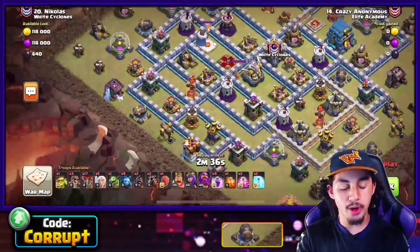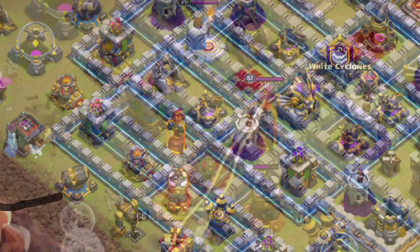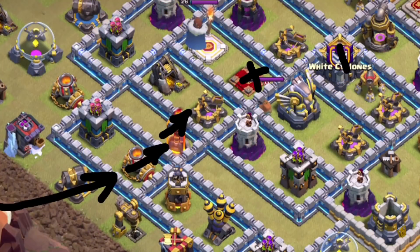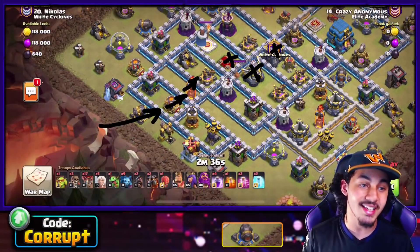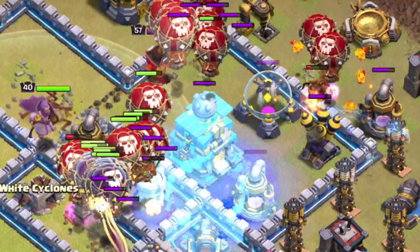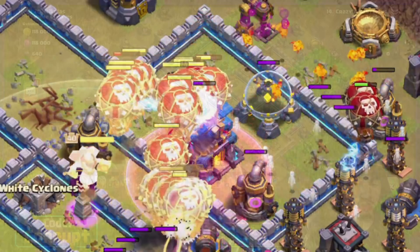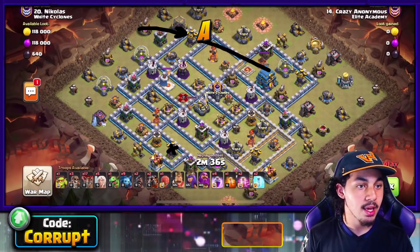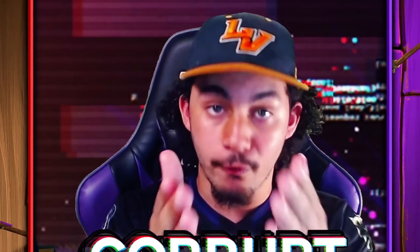For the Queen Charge Lalo, you mainly want to prioritize getting rid of the enemy Queen and the enemy CC troops — that applies to both Lalo variants. If we take a look at the bottom-most part of this base, we can use three Super Wall Breakers to get rid of the Queen, enemy CC troops, and Eagle Artillery. These are the base identifications you need to make. You can easily path to the Town Hall using the Lavaloon portion, hitting air defenses at point A, then point B, then point C.